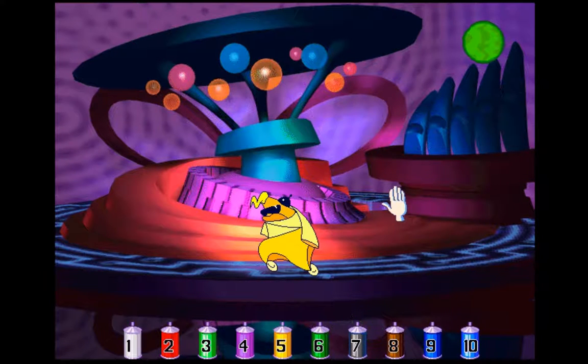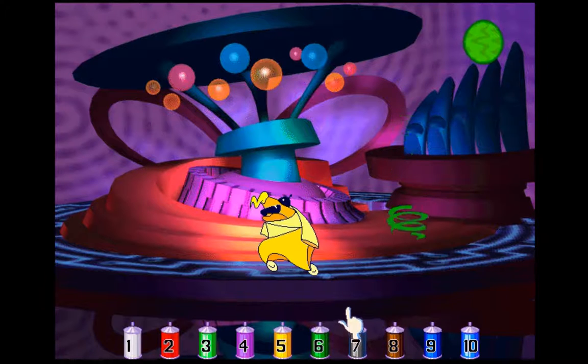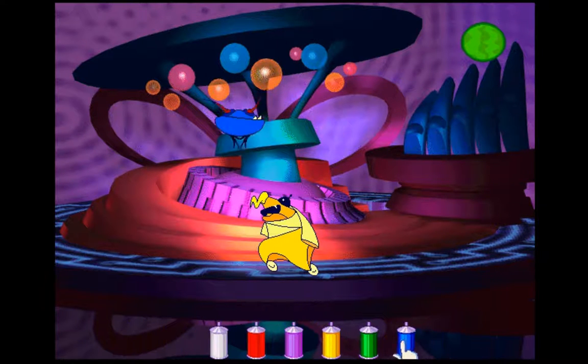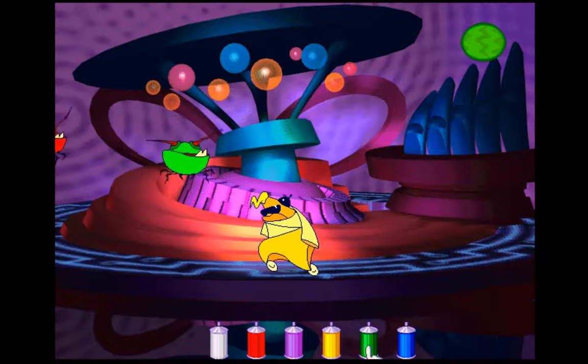So if it says one times ten, you take the ten canister and you get spraying. Now it doesn't get too complicated, but all of the exercises will be multiplication, so that can throw you off for a loop. On easy mode it's all plus and minus, so it's really easy stuff. But here this is where it's going to test your multiplication table. It's a very basic one because there's only one to ten canisters — I don't see why they couldn't go from ten to a hundred, actually.